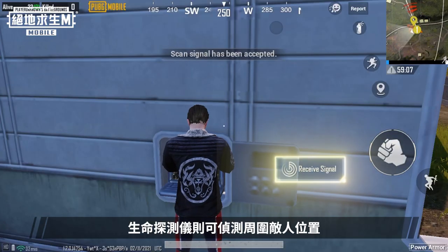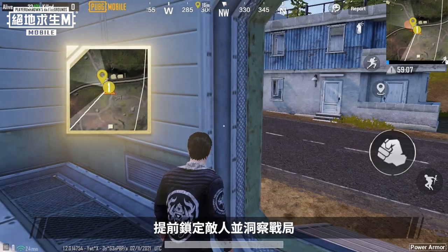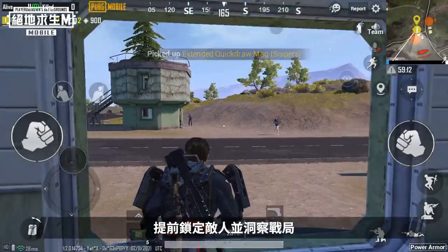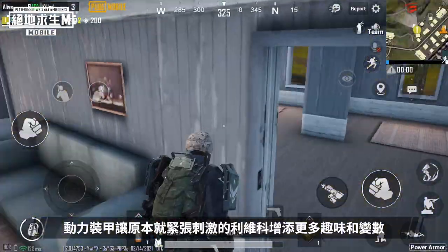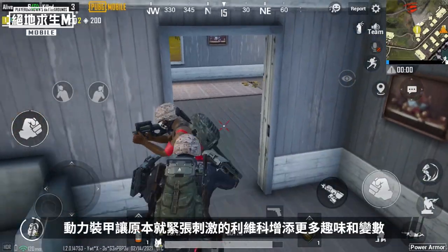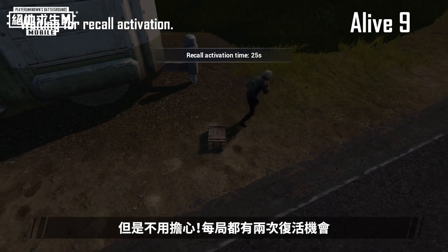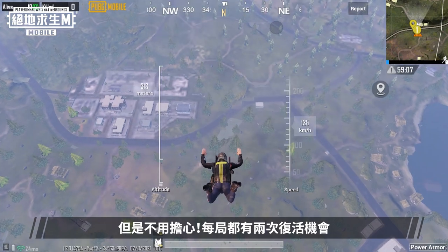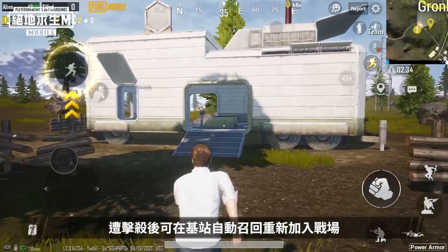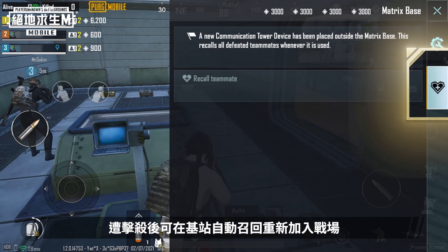The Life Detector is used to detect the location of nearby enemies, so you know exactly where they are and can take control of the battlefield. The addition of Power Armor to the exciting living battlefield makes everything more interesting and unpredictable. You might be forced to leave the battlefield early if you're not careful, but there's nothing to worry about because each player gets two respawn chances in each match. If you're defeated, you can be recalled back to the battlefield at the Matrix base automatically.